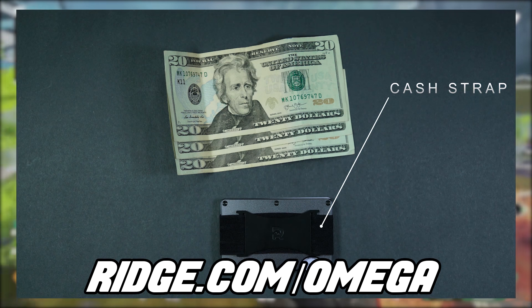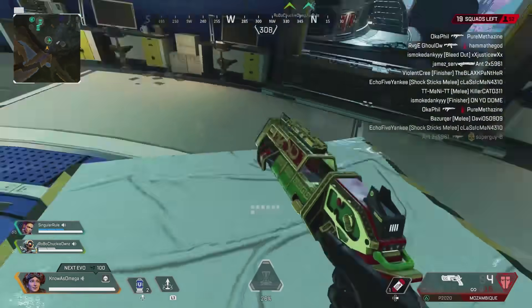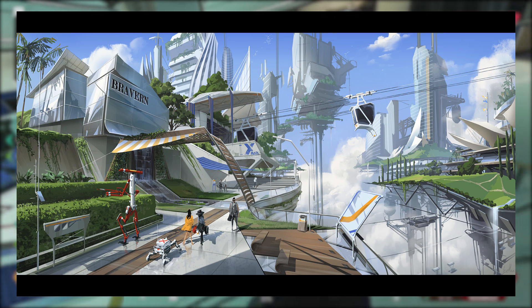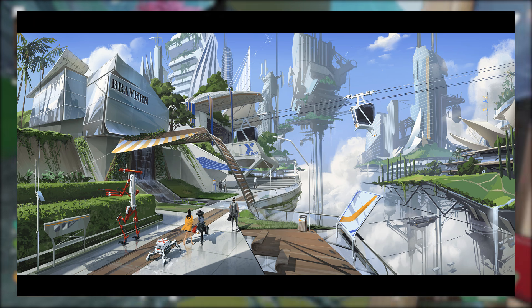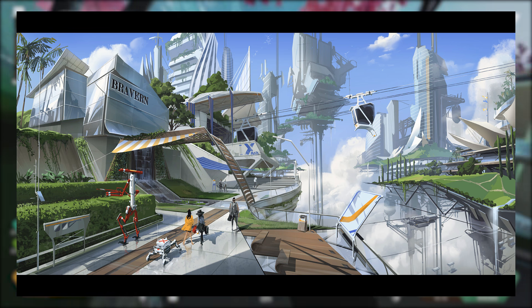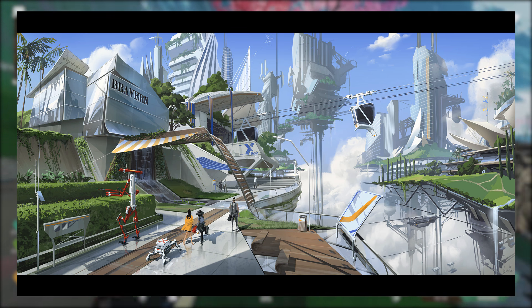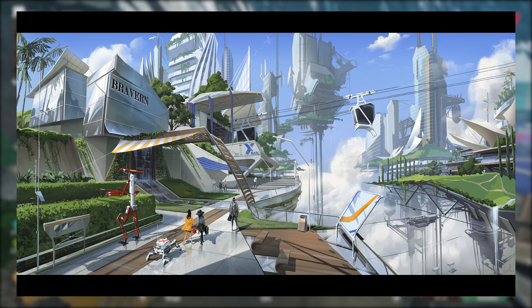Let's get into the Apex content. The first thing I want to show you guys is actually the image for the pitch of what Olympus was going to look like. I assume this was drawn up probably months before Olympus was even announced to us. You can notice a lot of stuff in this image — it looks very different from the Olympus we see today since this is an original concept sketch. The biggest thing is that there is a lot of open space in between points of interest, with plenty of places to fall through the map and tons of zip lines connecting all these different locations.